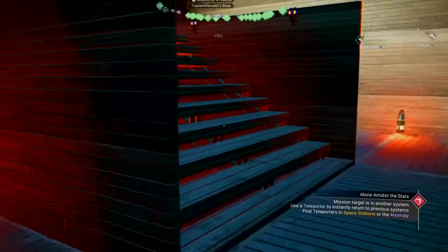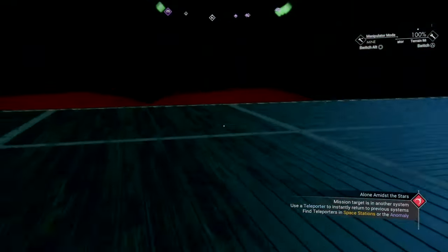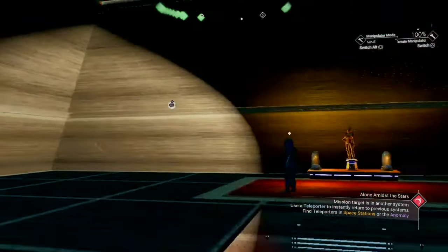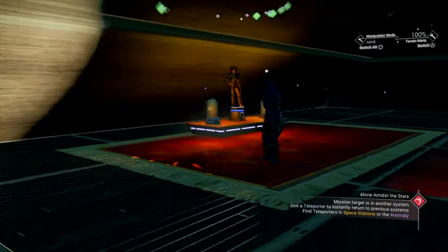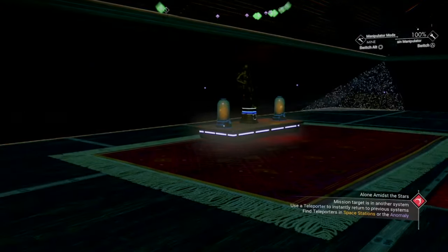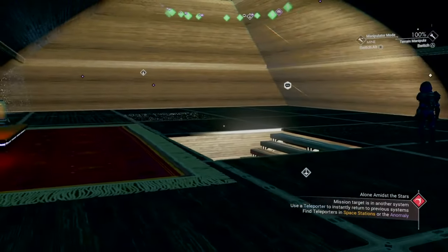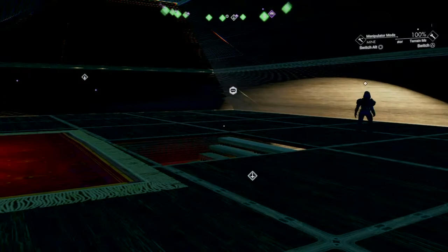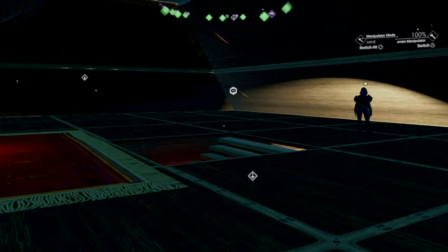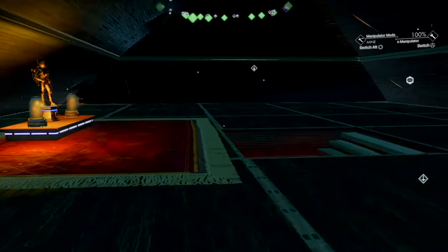It would be cool if they allowed NPCs to roll around inside of our bases, like the way they populate the freighters. I think that would just bring a lot more life to them. I did see somebody with a micro build for like a bar in their base, where they used one of the science stations and built around it — and it looked like you had a bartender. I'm sold, it was really cool. I love that idea.